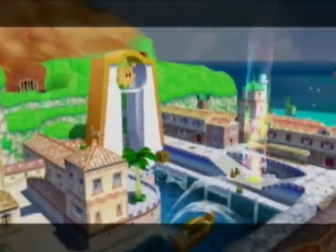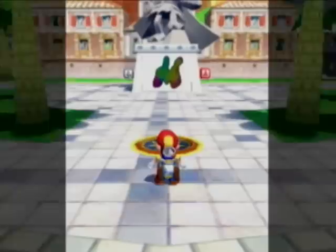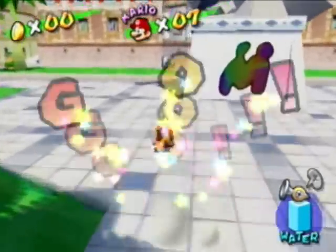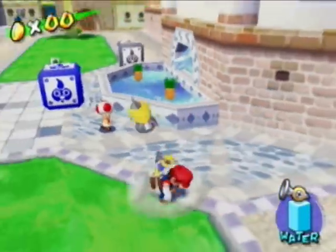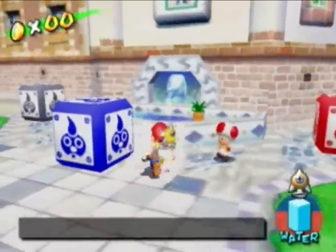And there's another shine — 42 shines! 42, the meaning of life, a great number of shines to have. Let's see where else we need to get shines from. I usually plan what I'm gonna do, but for this one I just figured it's Isle Delfino, I'll just get random shines.